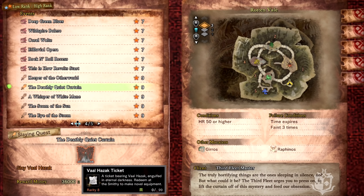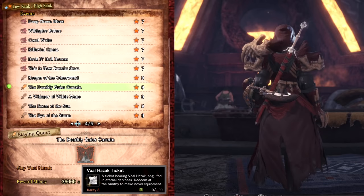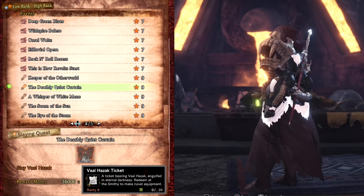Then there are the various arch tempered elders. AT Valhazak in The Deathly Quiet Curtain drops Valhazak Tickets which you need to craft the high rank Valhazak gamma set. It's great for making survivalistic builds in the base game. The Super Recovery skill allows you to constantly regenerate health as long as you don't have a damage over time effect on you such as poison. It works well with skills like Recovery Up and Recovery Speed. You can also use these tickets to craft the Death Stench Layered Armor.